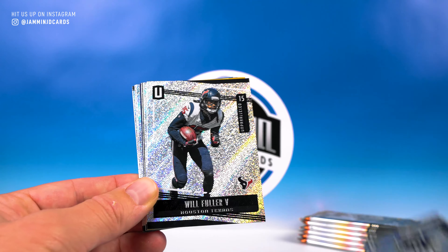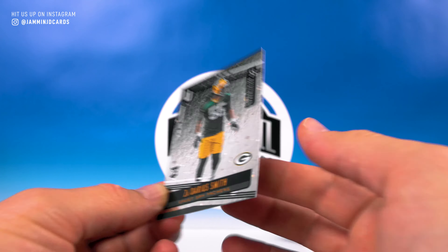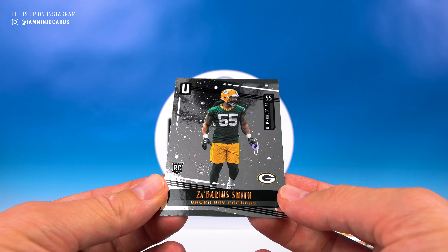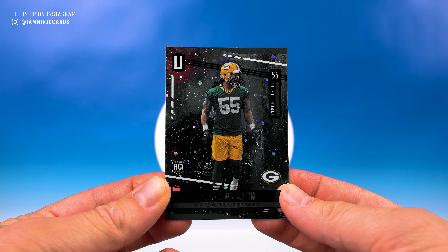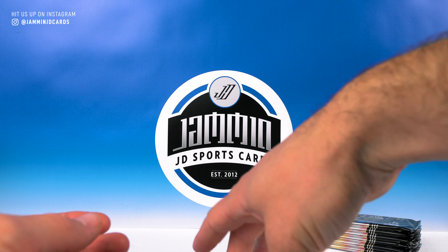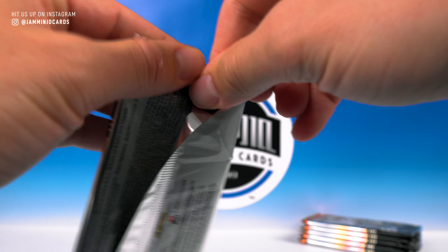Sony Michel — beautiful cards. Love these. So if you are a set collector, having this in retail as an option is really cool. Will Fuller, JuJu. I'm assuming this is our Cosmos parallel — yep, there it is, Cosmos. This is Darius Smith, pretty cool looking card. DeAndre Baker — not a bad rookie. Trubisky, David Johnson, and Matthew Stafford. Pack number two.